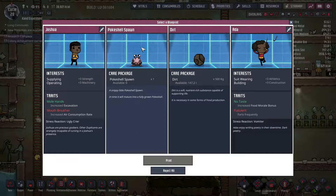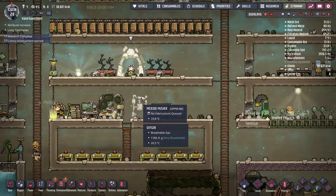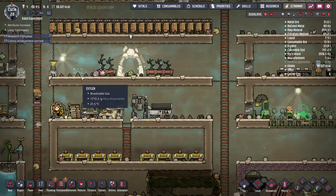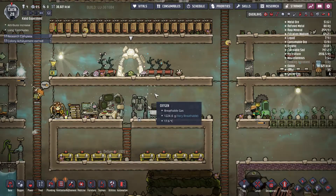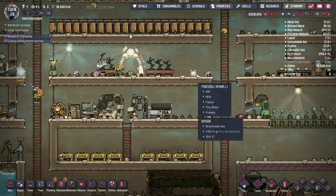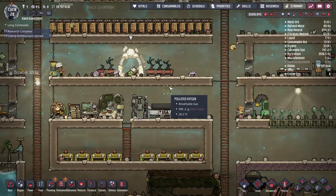A new critter blueprint — I'm going to go with Poke Shell. They don't do much, but as they grow, they drop their skin. We can use their skin to get lime, and we use that lime to create steel, which is one of the very high-end materials we can get in this game.